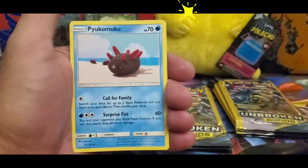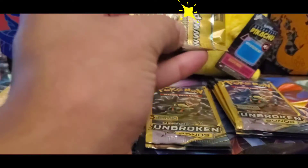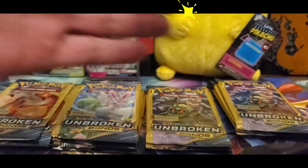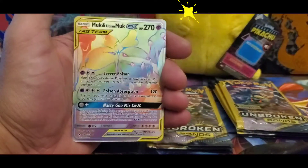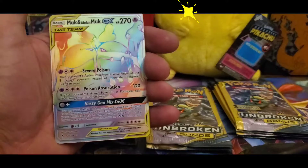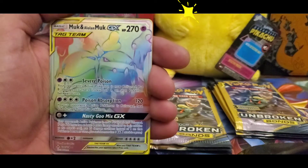All right, jumping into a Pichu there — Pichu, Kumukumu — yeah I think I said that right. All right guys, jumping right into a Glameow, and there you go guys — we have our first secret rare card! It looks like 220 out of 214, so this is going to be Muk and Alolan Muk Tag Team. Really nice card guys, I'm really super excited about this card!